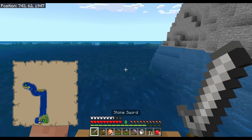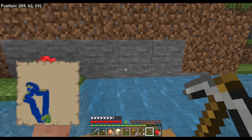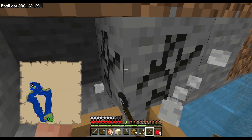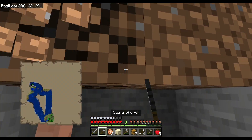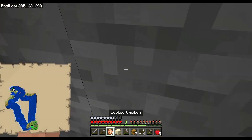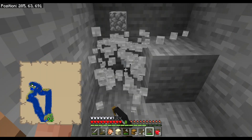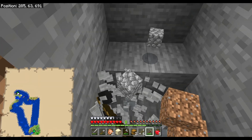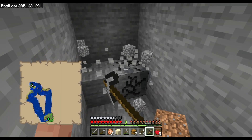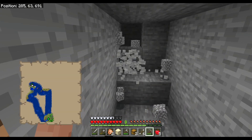I recommend bringing some food and a spare bed in case it turns dark and you have to stop and sleep, or you see something you need. Once you're nearby your location, I'm building a temporary storage facility for my villager. In this case I hadn't set up my village breeder quite yet, so I just dug into the side of a cliff, dug under a little bit so you can get some water flow going, making enough space to fit a couple of villagers in there.